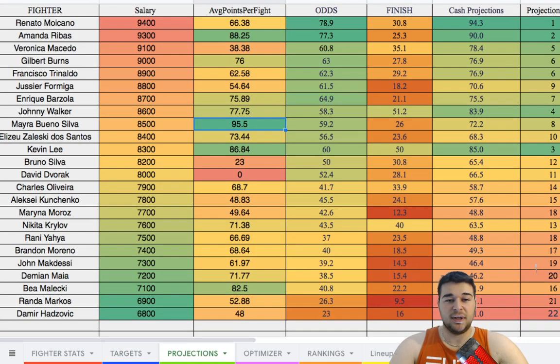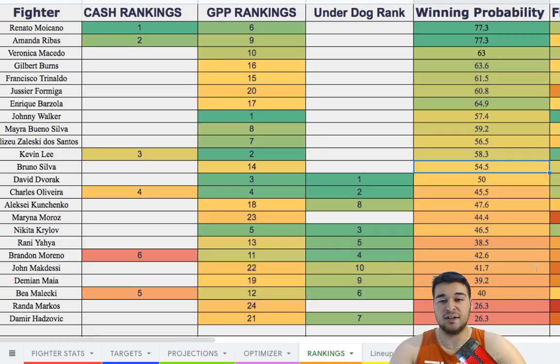My favorite page is the projection page — it shows the fighter, salary, average points per fight, odds of winning, odds of finishing, and cash projections based on Vegas odds and finish props, plus a projection rank and value. I also have an optimizer that generates an optimal lineup and my own optimal cash lineup. There's also cash rankings, GPP rankings, underdog rankings, winning probability, finish probability, lineup percentages, and access to my Slack chat.